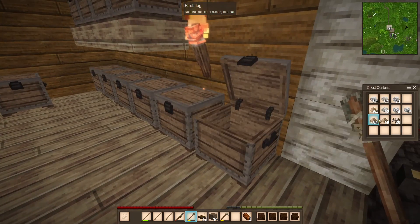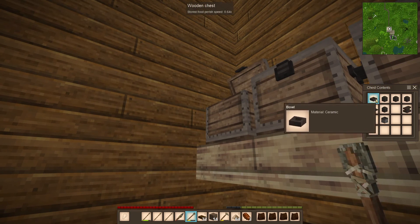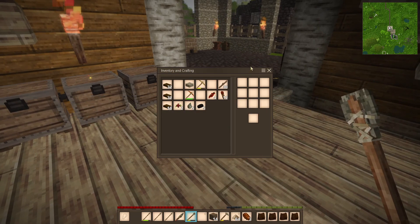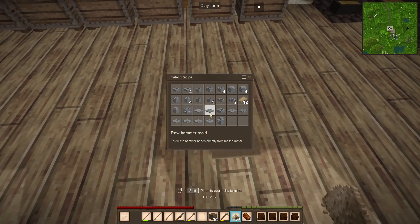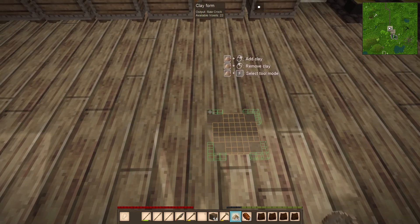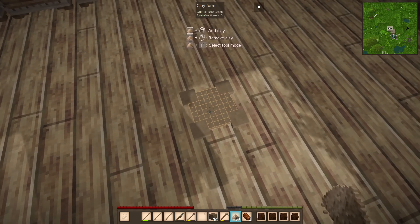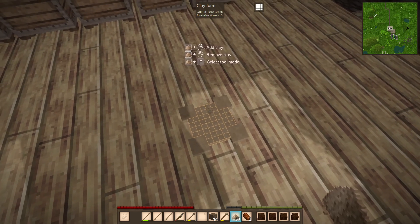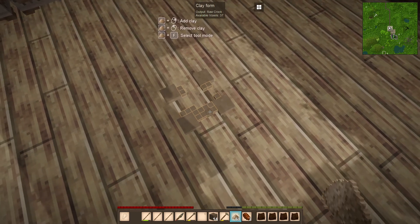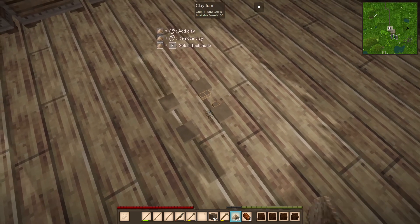I didn't make crockpots already — I just made bowls. So what you want to do is make a crockpot for cooking your soups in. We're going to grab the clay tool, put it on the floor, and select crockpot. I'm going to make four because we might as well make a big batch. You right-click to place the clay and left-click to remove it. The F key lets you do bigger grids — we'll go into the three-by-three and remove from here. Then we'll do the two-by-two for the last pieces. Let me do this a bit sped up and we'll make our crockpots together.